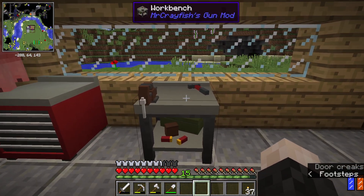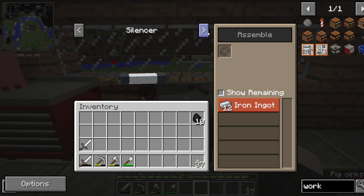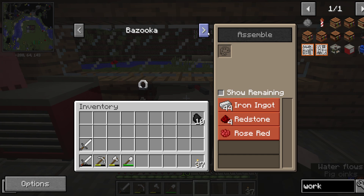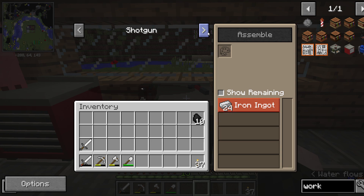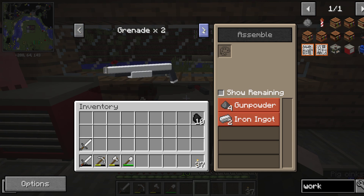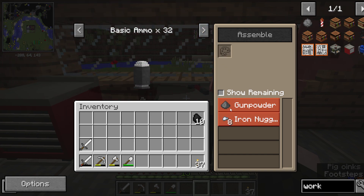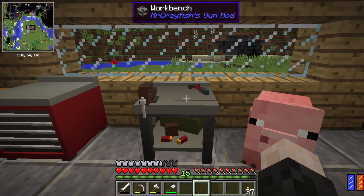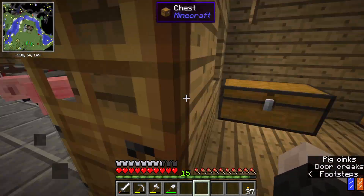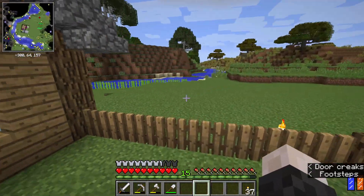This is the workbench for the guns. Pretty simple stuff, not too complicated. I could actually — if I went and grabbed my iron — I can make the assault rifle, the rifle, and the shotgun right now. But what we need is ammo, which is gunpowder and nuggets. Which means we are gonna need a creeper spawner.